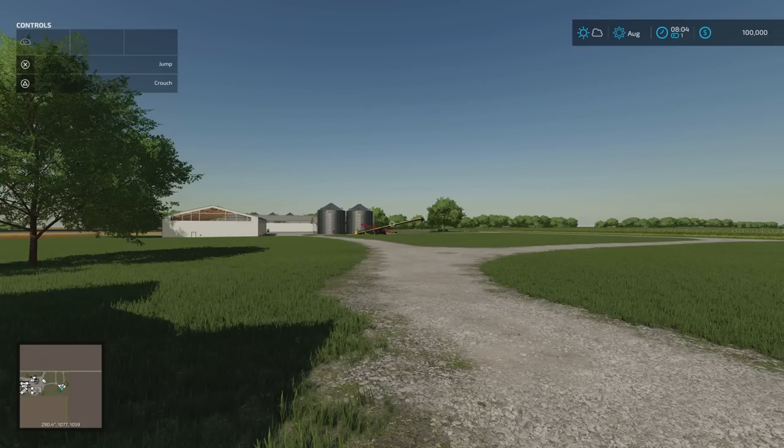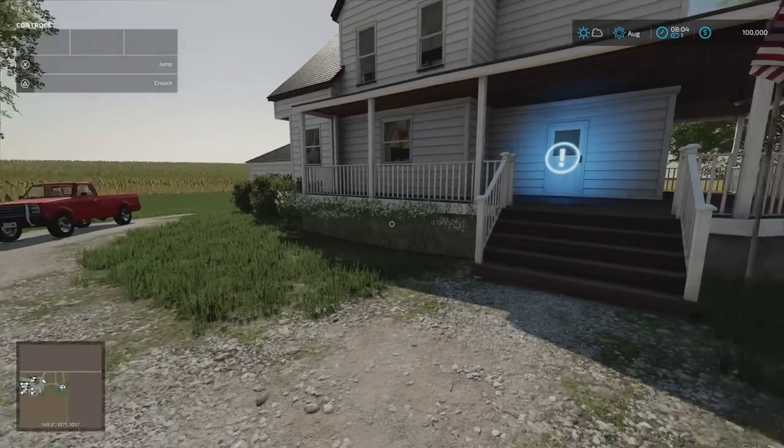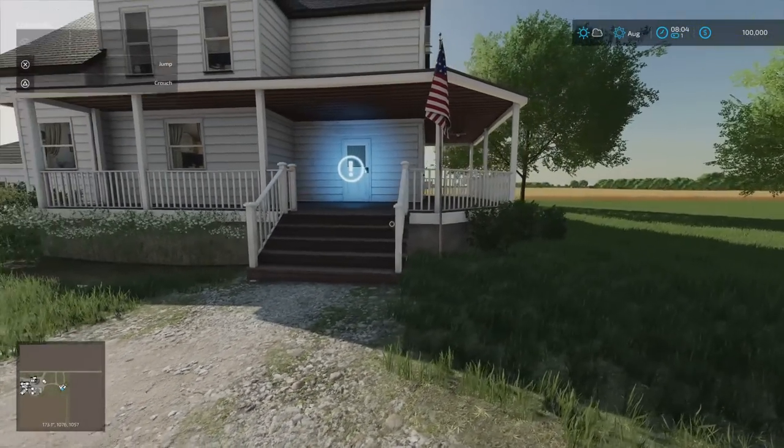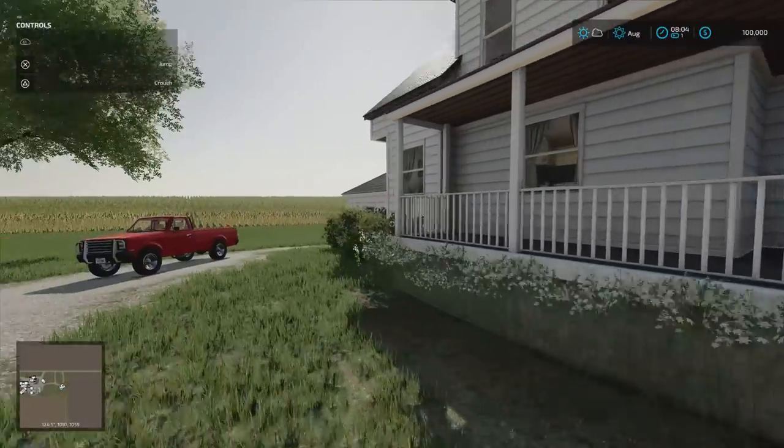There are 100 collectibles to be found, and they are worth 2,500 each. You're going to see them as we go around — it's not like some maps where you can't really find them. The sleep trigger is just here at the farmhouse.